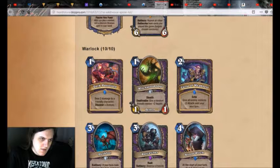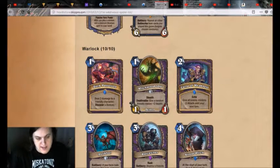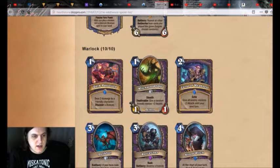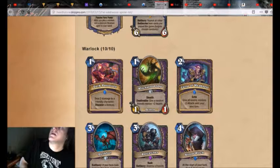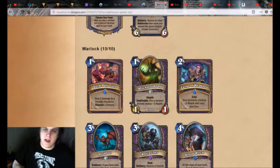I don't know how good it is. In Standard, there's going to be 17 demons after the rotation, including the Imp right next to it. The first thought is like, Q-block. Are you going to put this in your Q-block to hit more Doom Guards and Void Lords? Probably not, because you're not going to get offered those enough of the time. Class occurrence bonuses don't really matter. Oh, I didn't even count the neutral demons — so there's 17 class demons. And how many neutral demons? Three? I think there'll be three after rotation.